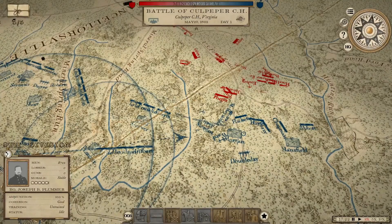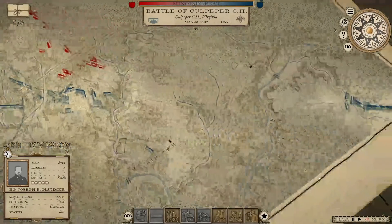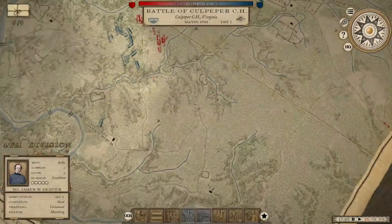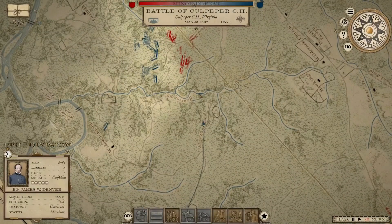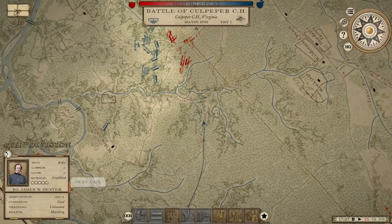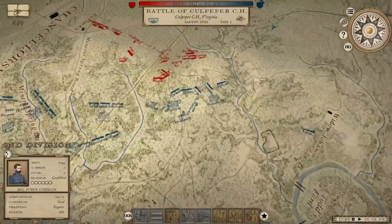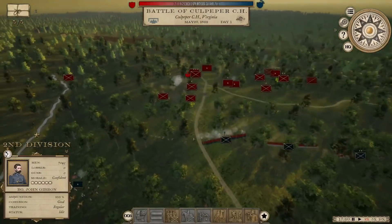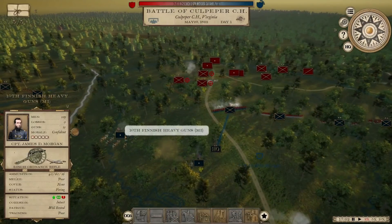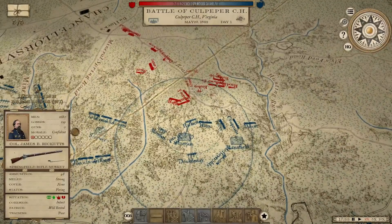We're going to have to plug the last reserve division in over there. He's got more coming down that way. The Foreign Legion is moving in, artillery is moving in, and we've got the 4th Division under Denver — a new unit just recruited. We'll move the 2nd Division under Gibbon up as a reserve. He is coming at me right here big time. Those Danish Berserkers are going to be under heavy attack. That's a lot of Confederates facing one wing of my army.